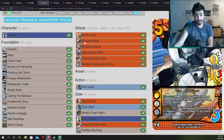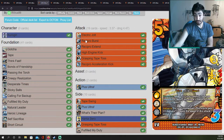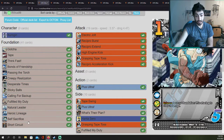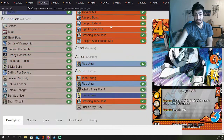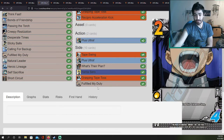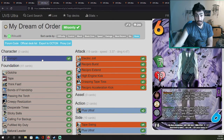Karugiri's deck is actually very similar to the Sato deck we just saw — it adds Reciprocal Burst at two. We see Tape Bonds of Friendship, Passing the Torch, Fulfill My Duty, Natural Leader, Short Circuit at one. He runs Iida as a zero in his side deck. It's a 62-card deck with Plus Ultras, running four Tape Swings, and he has one extra Plus Ultra — Fulfill My Duty is really good as a defensive option, especially in a 700-life deck.